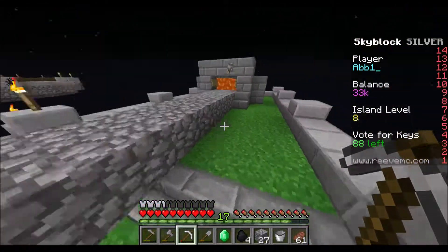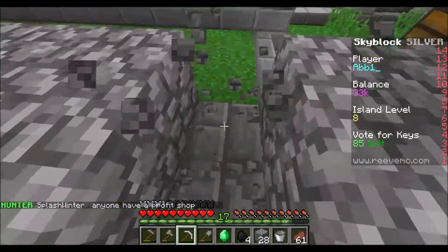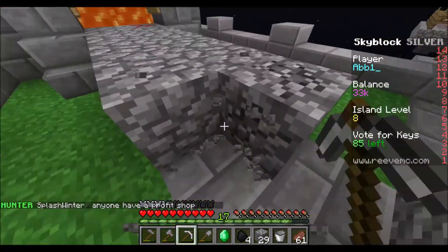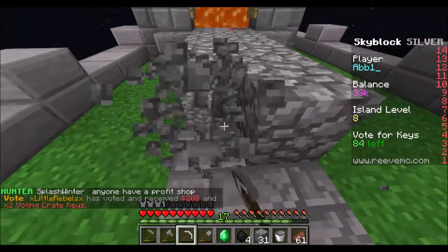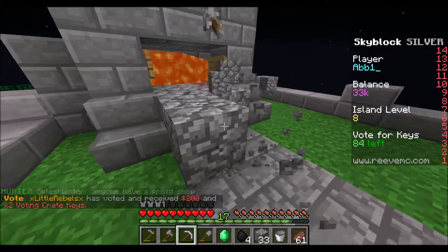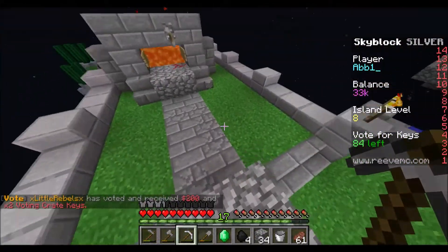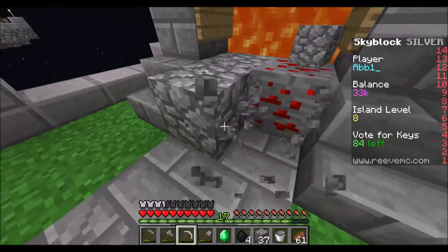What I did is I took cracked stone bricks — which you get from smelting regular stone bricks — and I just put them around here, because all this cobble that's getting pumped out cracked some of the bricks. I thought that was kind of cool.